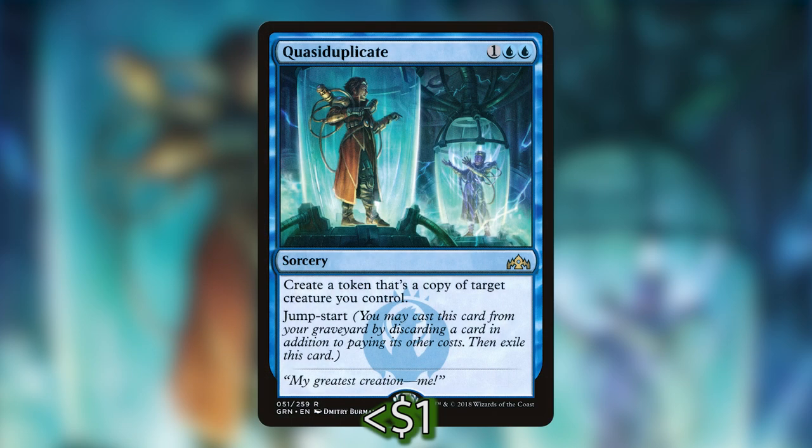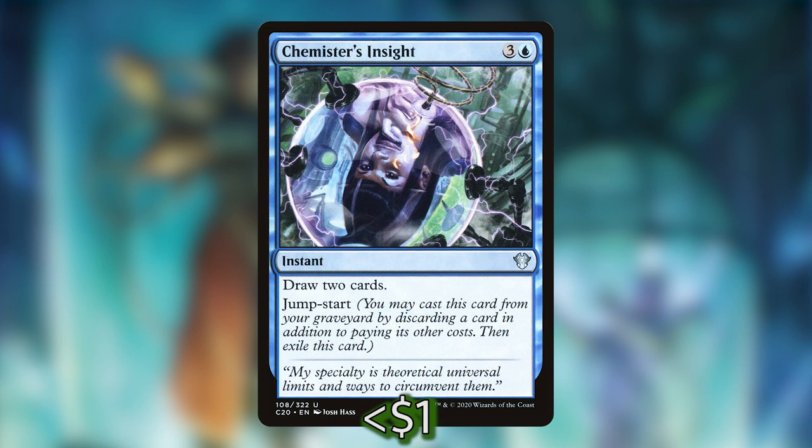Next up, we have a mechanic from our return to Ravnica — Jumpstart. The way Jumpstart works is you can cast the spell from your graveyard by discarding a card as well as paying its mana cost. We have Quasiduplicate, which is one blue-blue for a sorcery — create a token that's a copy of target creature you control — and it also has Jumpstart. We also have Chemister's Insight, which is three and a blue for an instant — draw two cards — and it also has Jumpstart.